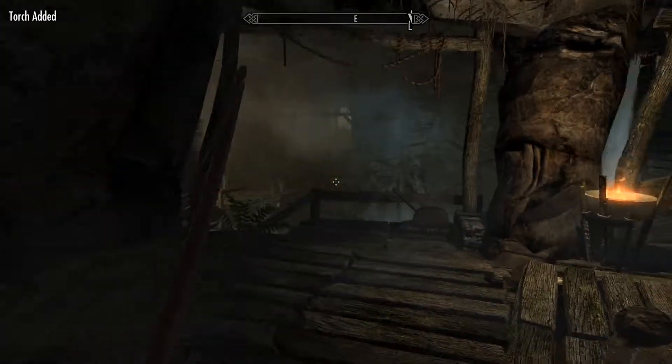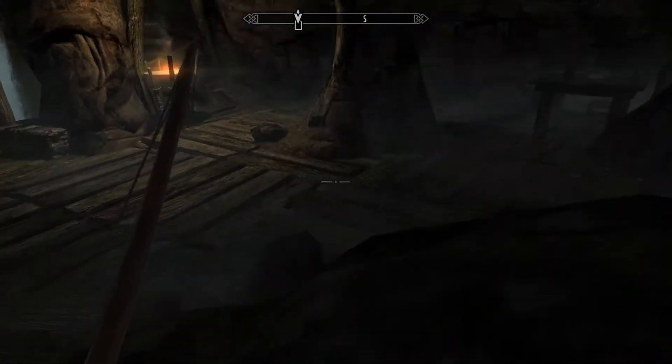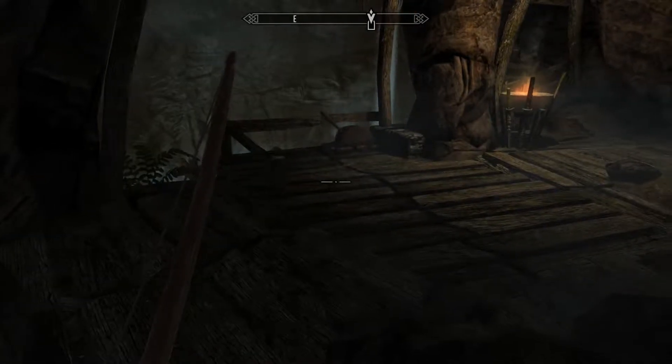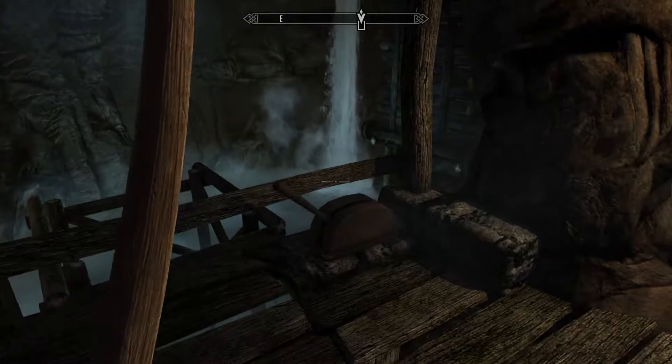We want to grab this one. See how it's all dark? This is actually going to hinder us, but we're going to hop into this corner. So we'll shoot them and then hop in this corner — it's going to take me a while, but this is how I power level sneak right off the bat. It's going to be fun.